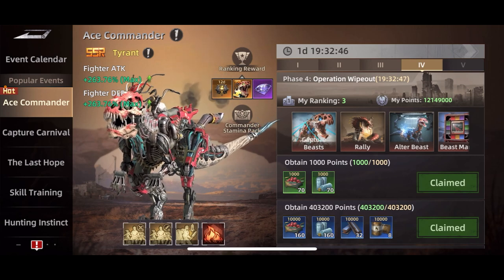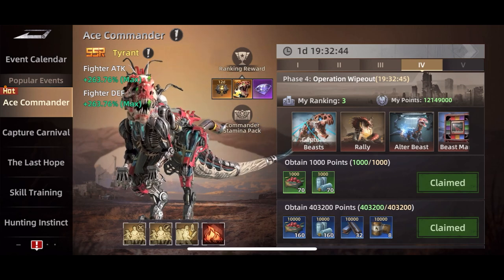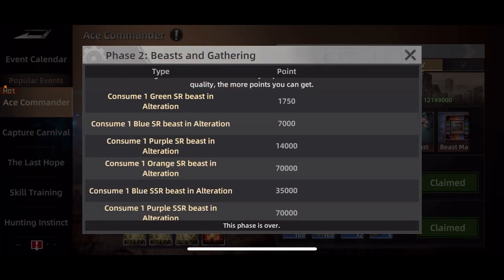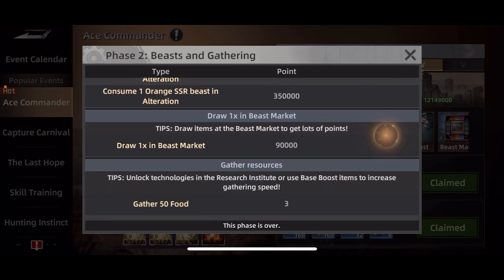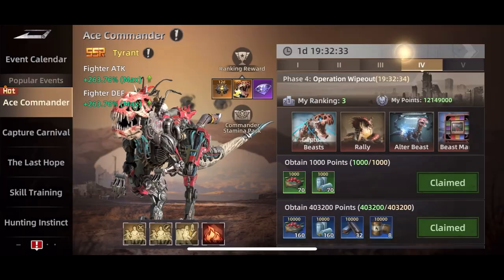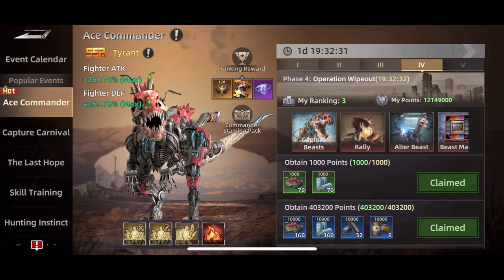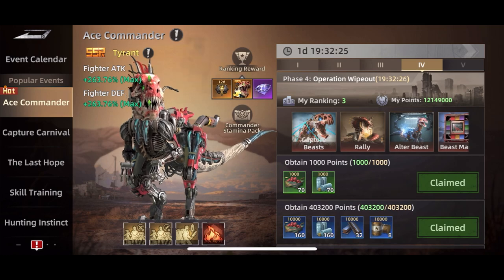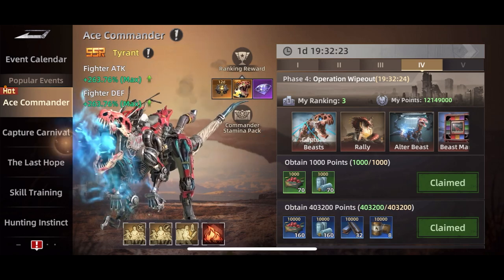Try and get as much of your research and construction done on day one as possible, because on day five it's not going to be worth as much. Day two is alterations, drawing, beast market, and gathering. Gathering is not going to get you a ton of points — alterations and beast market is where you're going to get the points.